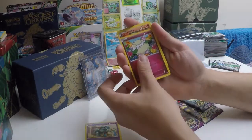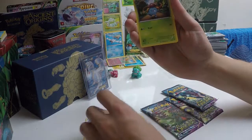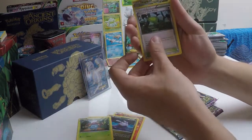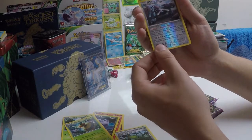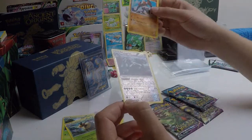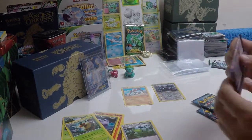Starting out with a Golett, a Cottonee, a Larvesta, Meowth, Goomy, Gloom, Forest of Giant Plants, a Vespiquen, a Reverse Metagross — that's nice — and a Regirock for our rare. Always nice to hit a double rare pack to start.